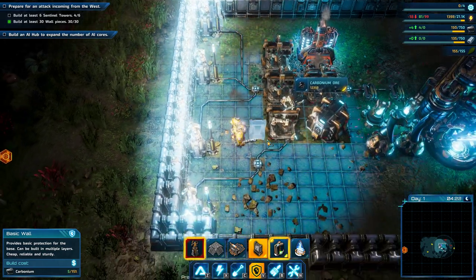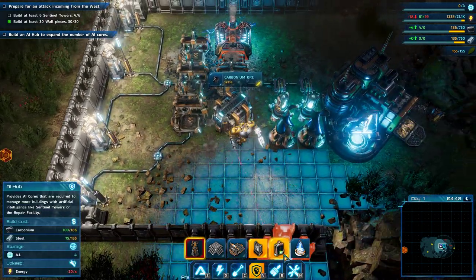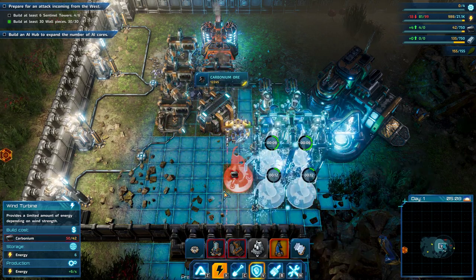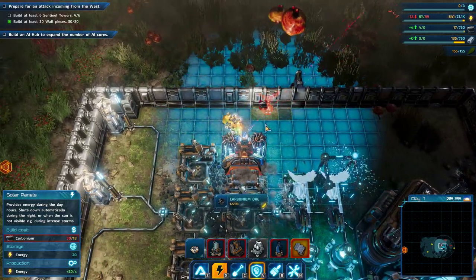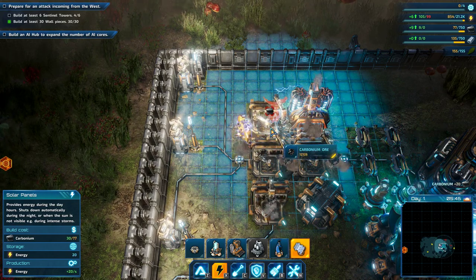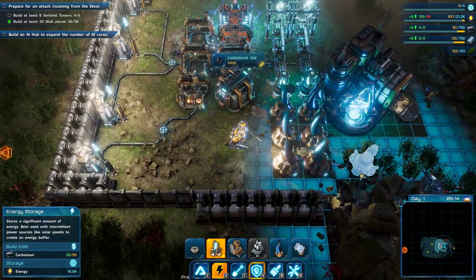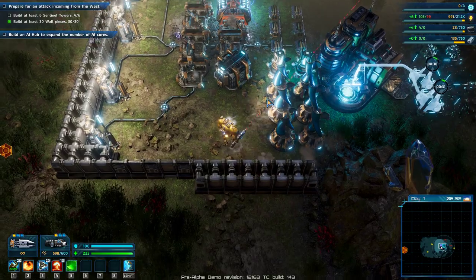Right now we're putting ourselves behind walls from which we can't escape, but we could build a gate. Our power is going down like crazy, so we definitely need some more wind turbines to help with offsetting this. These produce very little power but they run throughout the day. Let's also build some more solar panels here for when the day returns. The good thing is the enemy are not going to appear until we've got the six towers built. Right now we are at plus power, but let's also build some more power storage in our backyard. It's a beautiful science fiction-y base that we've built here.